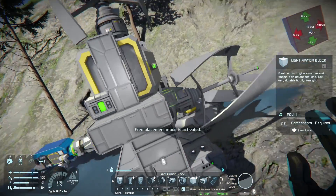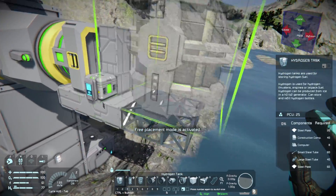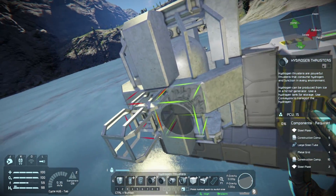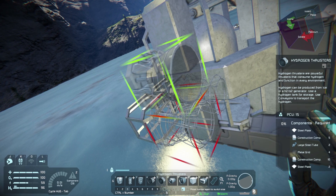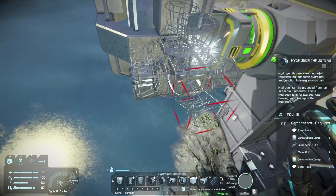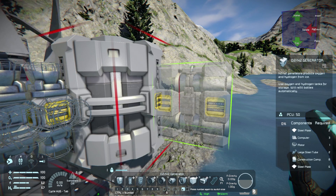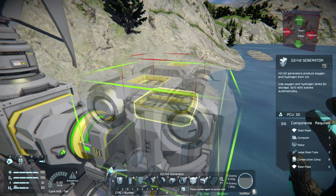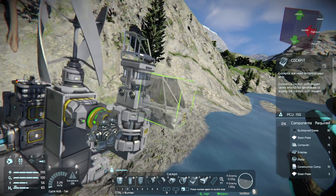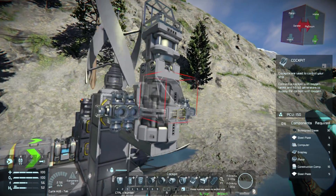We're going to expand this little ship starter out this way and put on our little tiny hydrogen tank. We need to put conveyors out this way. Let's place down our hydrogen thrusters — I don't know if this is going to be enough force to get us to space, but hopefully. Place these on every single direction, it might be a little heavy. O2 H2 generator. I think I could put it right up there. I'm going to put my cockpit up here because we need it connected to our oxygen tank. It looks like something from Star Wars — maybe a bounty hunter ship.